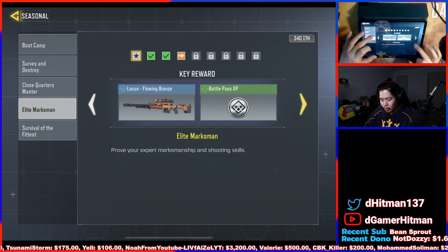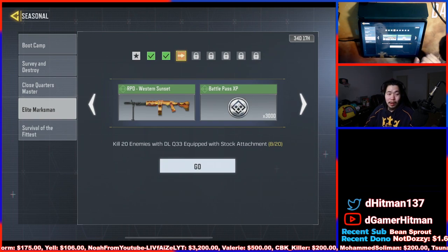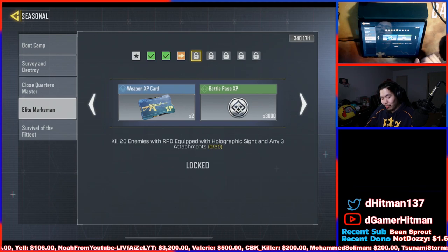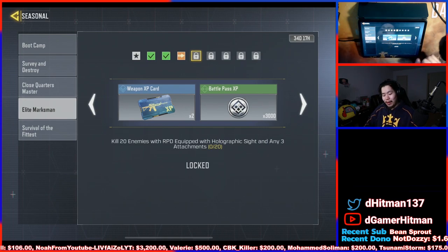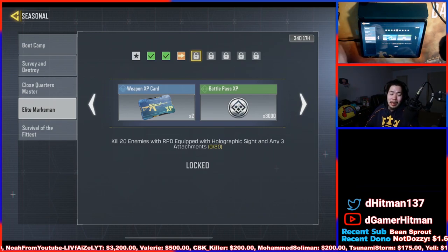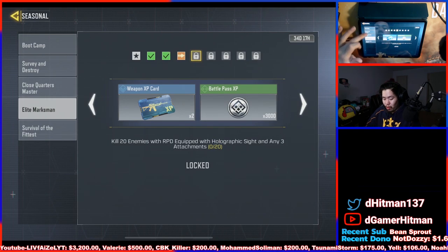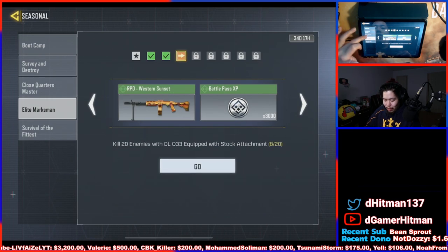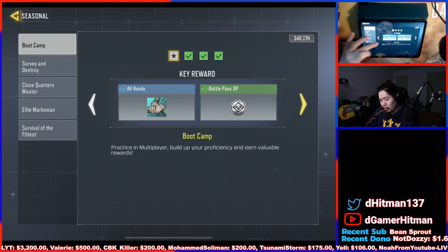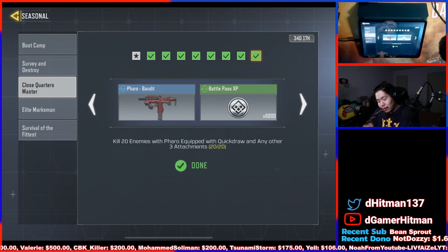For example, in a game, if I'm working on kill 20 with the DLQ and I have one kill left, I can't progress to the next challenge in the same game because you didn't claim it. So that's really important — you might want to get that one kill and leave, or focus on the other challenge. For instance, once I get the DLQ kills done, I'll maybe focus on the bootcamp to get five kills with the assault rifle, or get the UAV.